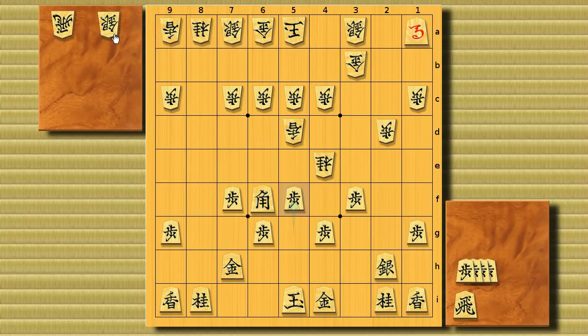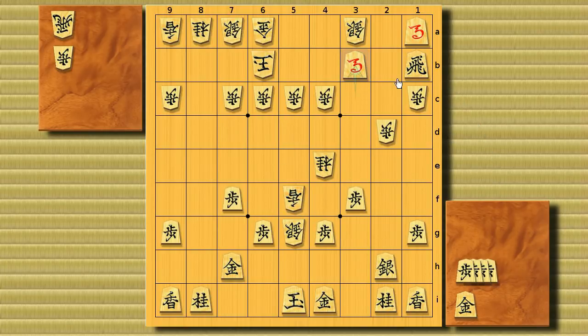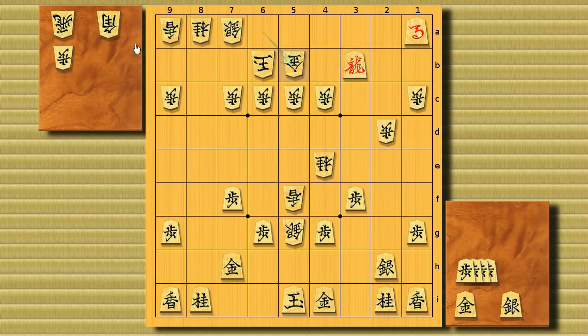But after this pawn push, a silver drop attacks the bishop. The bishop promotes, the king runs, and there's a rook drop. The lance goes ahead, the horse goes ahead and takes the gold, but white recaptures. After a rook check, white blocks with the gold, keeping two pieces in hand. Now black's king is under mate threat while white's king isn't — so it's a win for white.